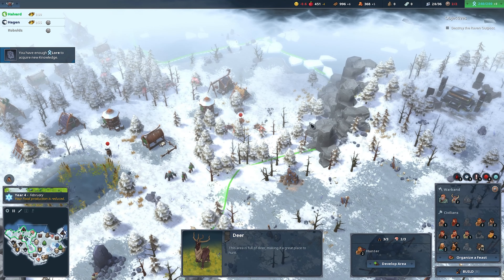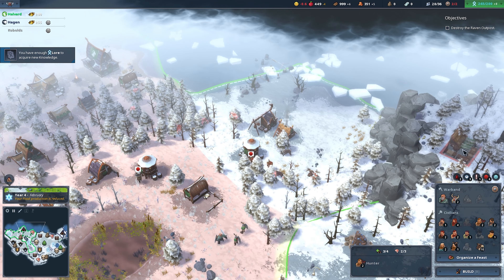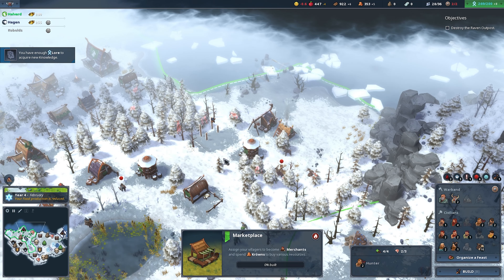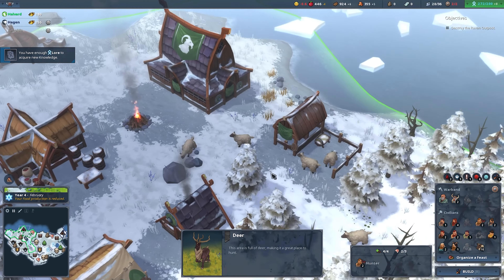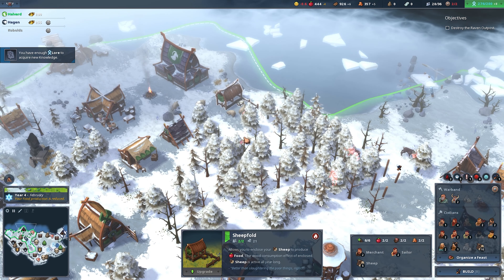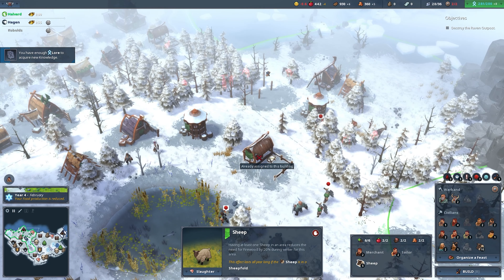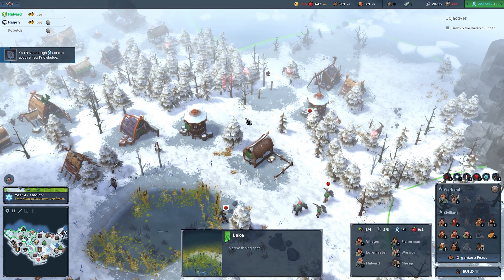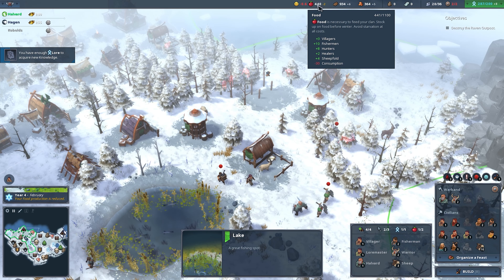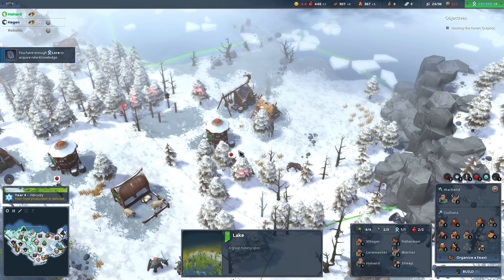Develop the area and then we're going to get a marketplace in here. And oh, that sheep thing is ready so we just have to find more sheep. Look at that, we have some sheep here — you are going to come over here, as are you. So now we have more sheep, which will hopefully increase our sheep fold production.